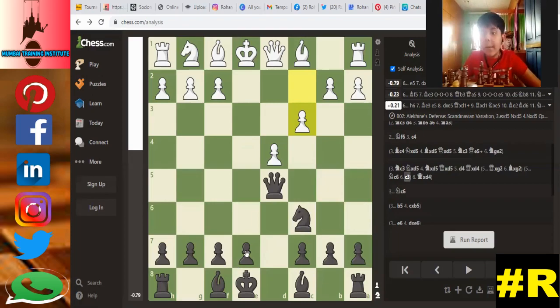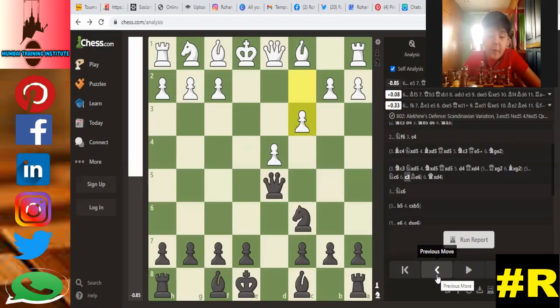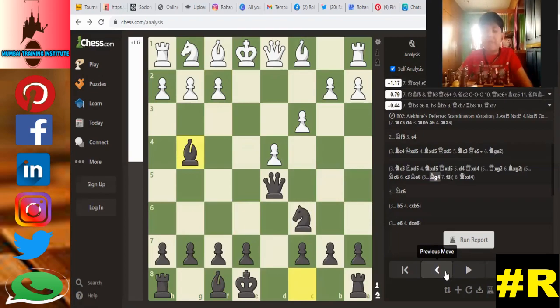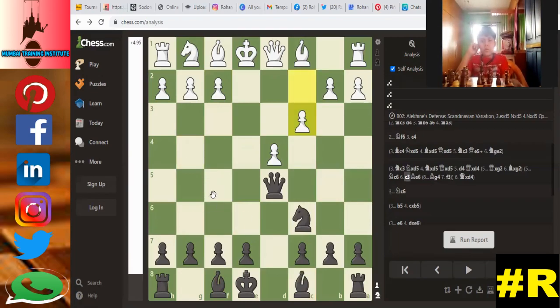I told you where the e7 pawn will go — e6. But if he plays g4, he can attack your bishop. You are attacking his queen but he can attack your bishop with f3, so it will be a tempo loss. The correct square is f5 — no piece can attack your bishop on f5.